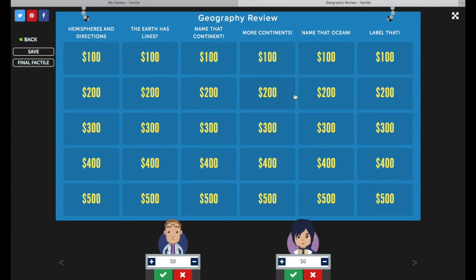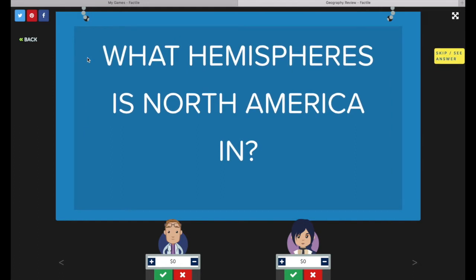To start off, either you as the moderator or the teams can choose the first tile. Let's choose Hemispheres and Directions for 100 — click on it and it opens up the question. The moderator will monitor which team raises their hand first. You can allow anyone on the team to answer, or elect a team leader to raise their hand. If you have a pro subscription and are playing in buzzer mode, the team that buzzes in first will be shown on the screen. As the moderator, you determine whether the team's answer is correct or incorrect. If it's correct, use the check mark on the podium; if it's incorrect, use the X.